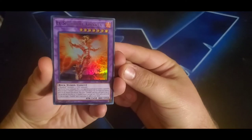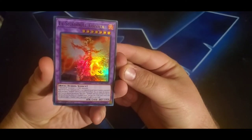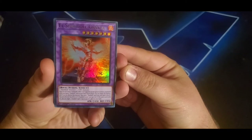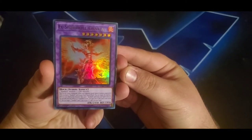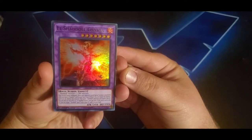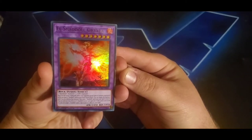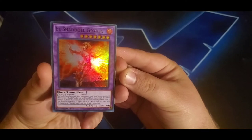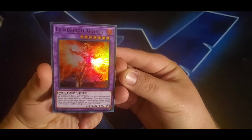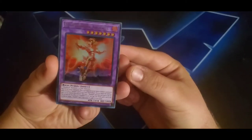The first monster is a fusion — it's El Shadoll Grista. I'm not sure if this is a new one or old one. It requires one Shadoll monster and one fire-type monster. It must be fusion summoned, and when your opponent would special summon a monster while you control a Shadoll card and have one in hand, you can quick-effect negate the summon and destroy that monster, then send one Shadoll card from your hand to the graveyard. If this card is sent to the graveyard, you can target one Shadoll spell or trap in your graveyard and add it to your hand.